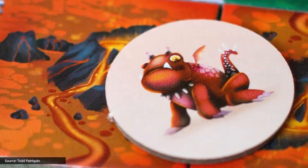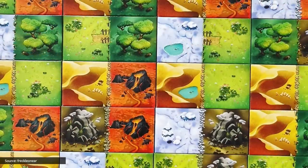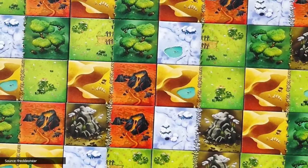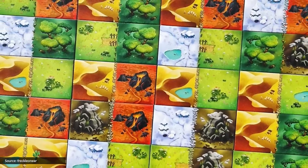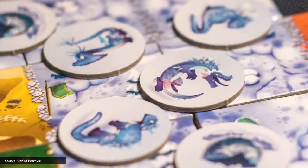Dragomino was the 2021 Kinder Spiel des Jahres winner, which builds on the tile-building concept of its predecessors, King Domino and Queen Domino. Players not only link land lengths together, but also compete to see who among them will discover the most baby dragons. While the English edition of Dragomino was released in 2020, the German edition didn't become available until 2021, where it then went on to receive one of the country's and industry's most prestigious awards.